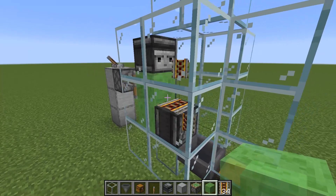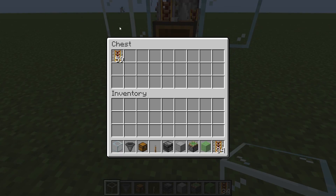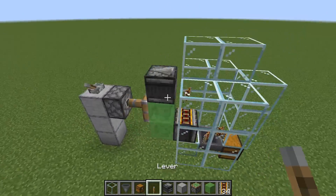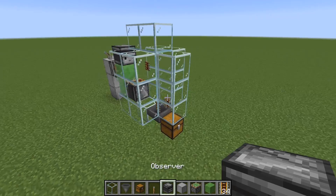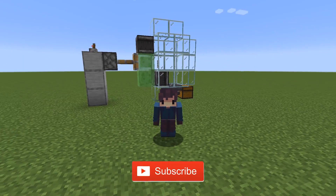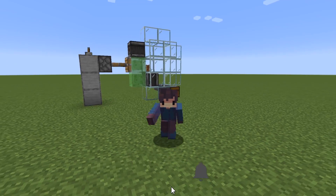So as you can see, it's just spewing the rails into the hopper and we're getting quite a bit — I think it's like one per second, or more than that, two per second. So it's an extremely efficient build and it's so simple. Thank you guys so much for watching. If you guys enjoyed, make sure to drop a like and subscribe. Thank you. Bye.